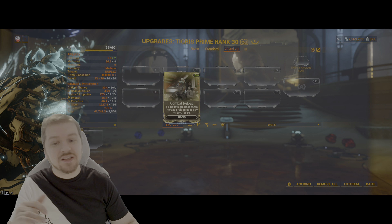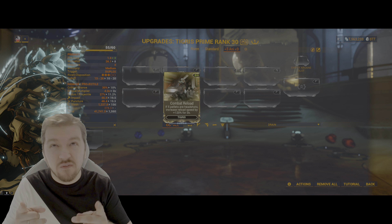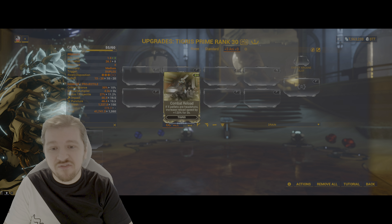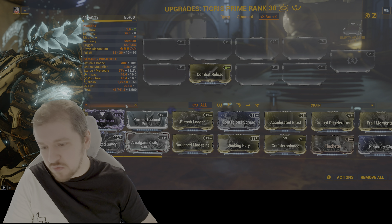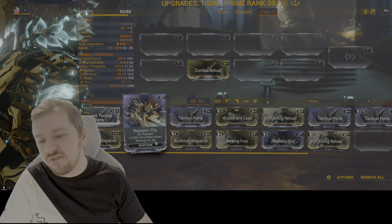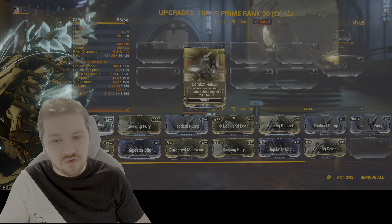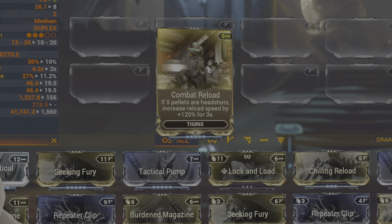One more thing you should know — the weapon does have its own augment called Combat Reload, obtained from Nora's Mix Volume 1, level 23. But it's a pretty bad mod. If 5 bullets are headshots, it increases reload speed by 120% for 3 seconds. You might as well just use reload mods instead — use Prime Tactical Pump with 100% reload, or Repeater Clip with 105% fire rate when aiming for 9 seconds. Honestly, it's not a very good mod and you should not use it.